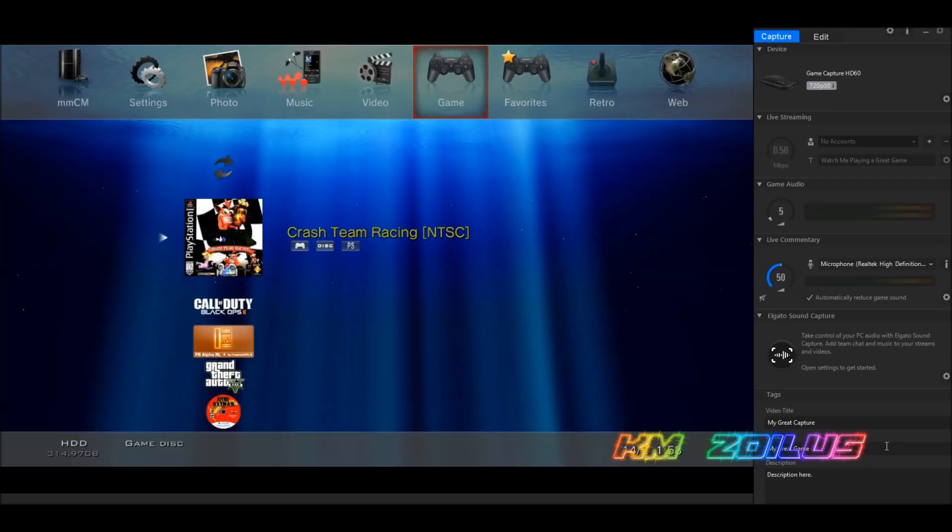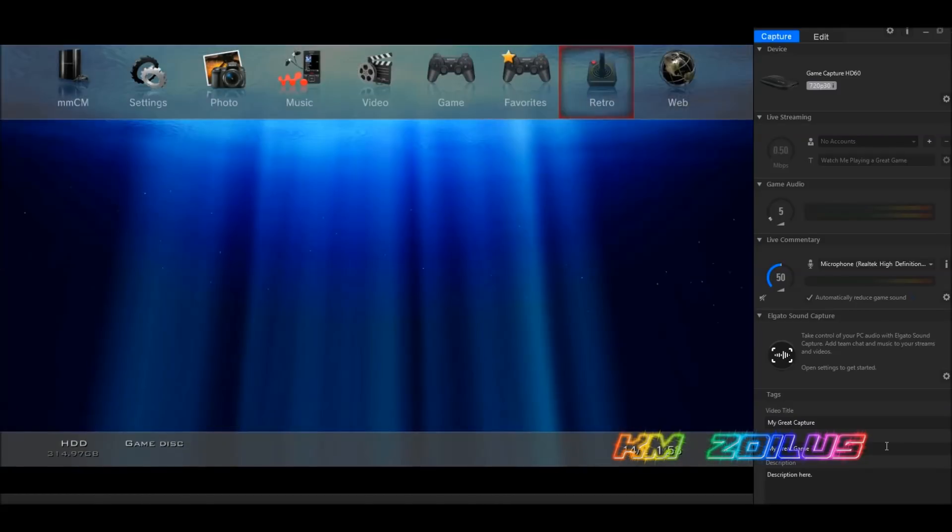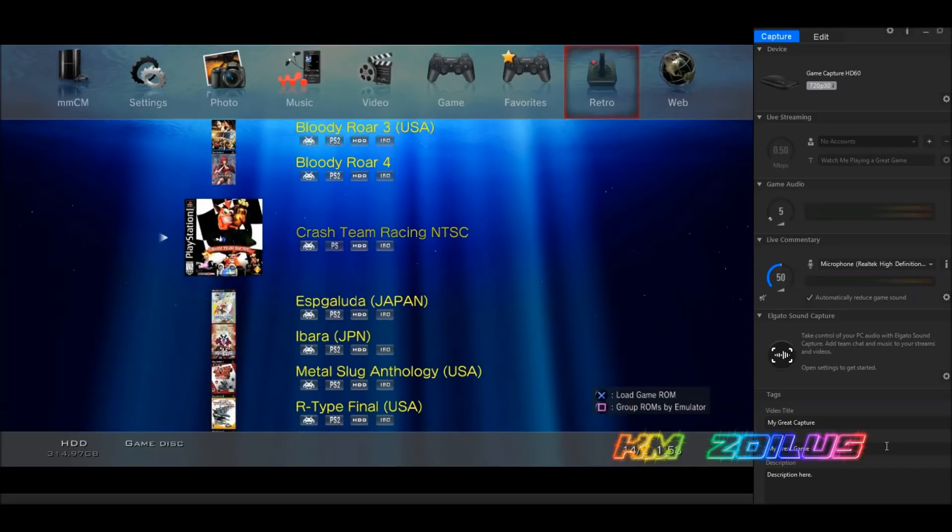You can eject the disc physically or by hitting eject in multi-man. When you go to the retro column, the game should be there — here it shows 'Crash Team Racing' with the box art, because multi-man is connected to the internet and found it. It won't find box art for every game, especially PS2 or imports with strange names. I'll show you how to change that in a minute.